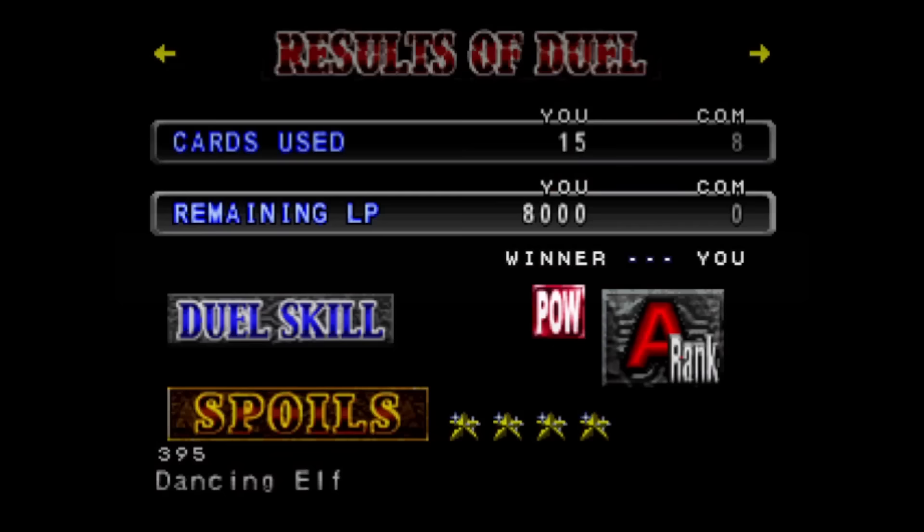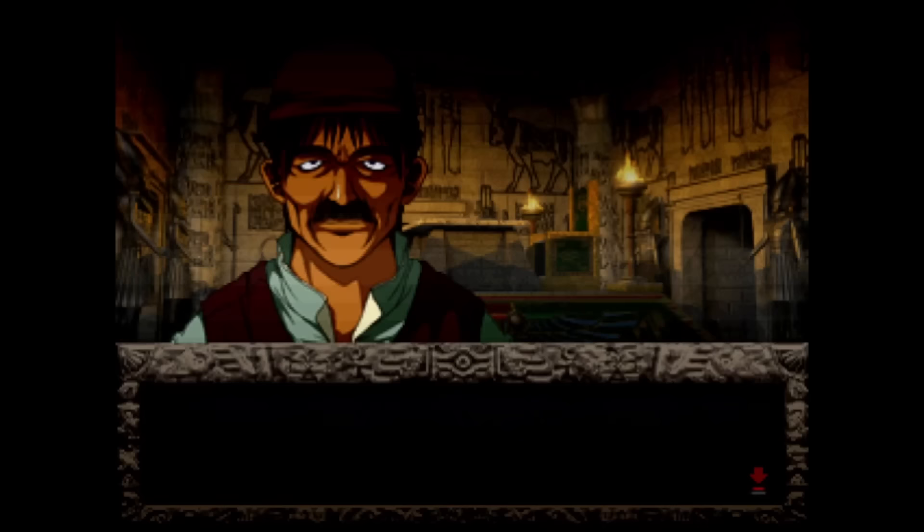We're on to the final turn of the duel. Attacking Tina with our last card, she drops us a Dancing Elf. Welcome to the Immolation Nation, Tina. On to our next victim — sorry, I mean recruit. Next up, it's Giselle.